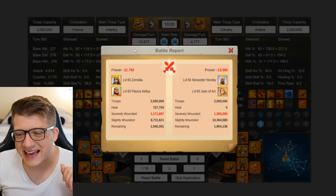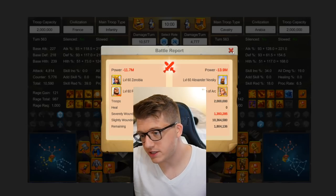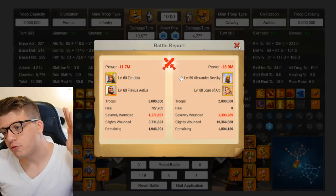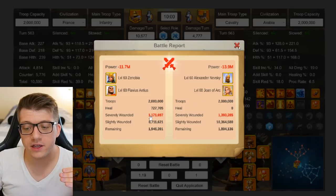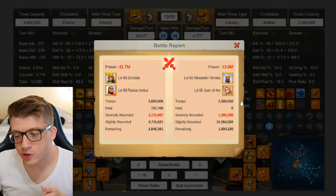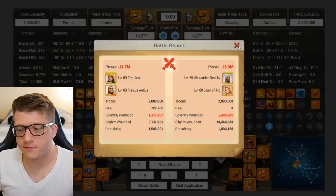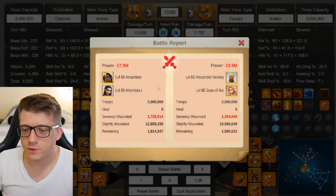To get a baseline, here we have a report — a 10-minute rally of Zenobia Flavius. You can see both talent builds at the bottom. I chose France for Zenobia Flavius. You can see that Zenobia Flavius did actually win against the Nevsky Joan. We have 1,171,000 severely wounded for Zenobia and 1,393,000 severely wounded for Nevsky Joan. This doesn't calculate deads, but whichever side is winning will get fewer deads than the enemy. This is our baseline — Zenobia Flavius did pretty well.